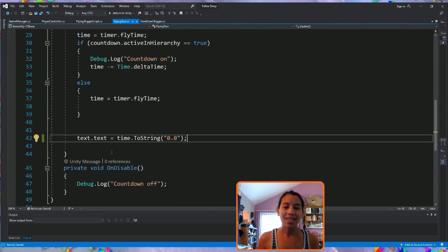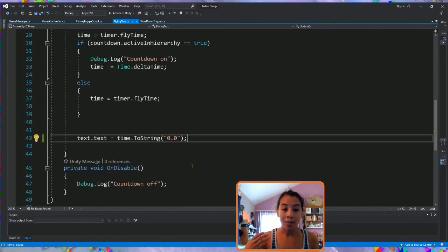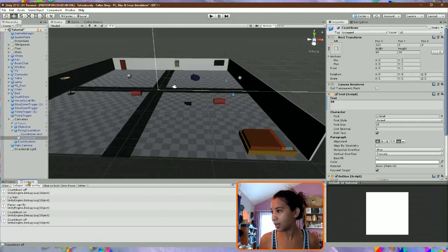I have a different function called `OnDisable`. So when this script itself is no longer active or enabled, it will log to the console that the script has been turned off — 'the countdown is off.'